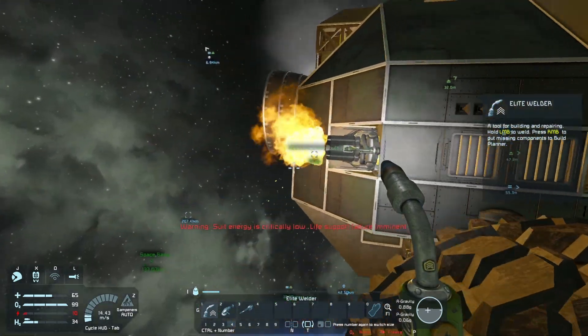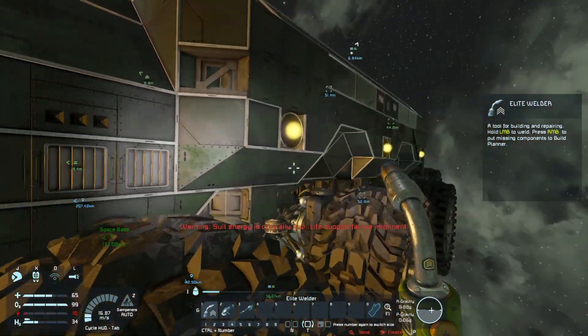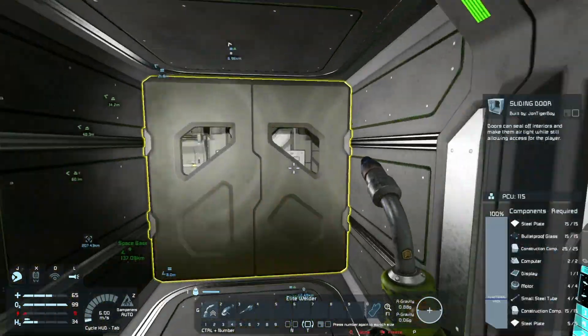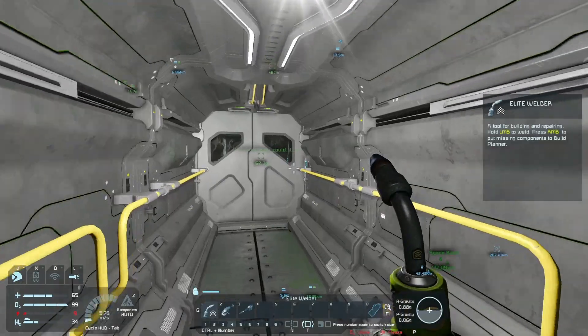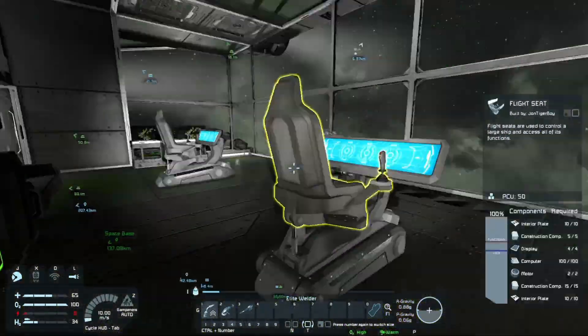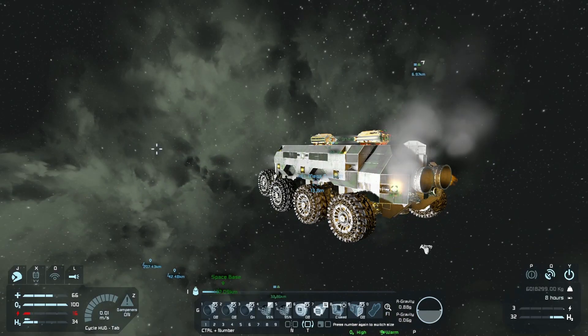So you don't want me to weld the hydrogen thrusters? You can weld them now — weld everything. I'm gonna go get myself re-powered. Hey! One of the conveyor junctions is a hundred percent! Wow, we went through construction components really fast.